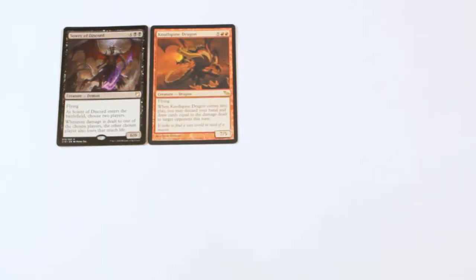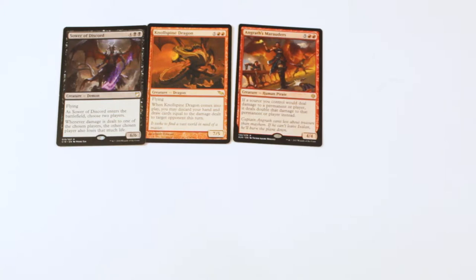The first creature for the payoff section is Sower of Discord — the demon that pairs two players together so when one takes damage the other takes damage. Next up is Nilspine Dragon, an interesting way to let you discard your hand as well as draw cards, and it's a big 7/5 flyer. Then we have Angrath's Marauders, the 7-mana 4/4 that basically doubles all the damage your creatures deal — a Gratuitous Violence on a creature.